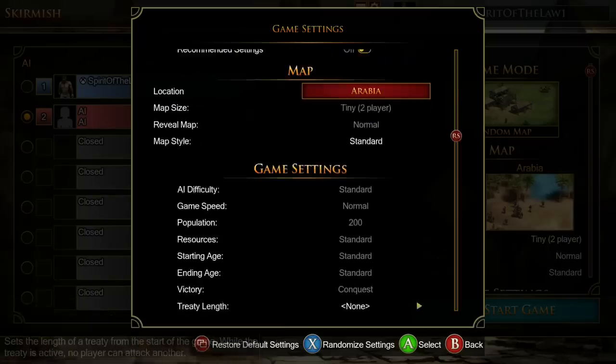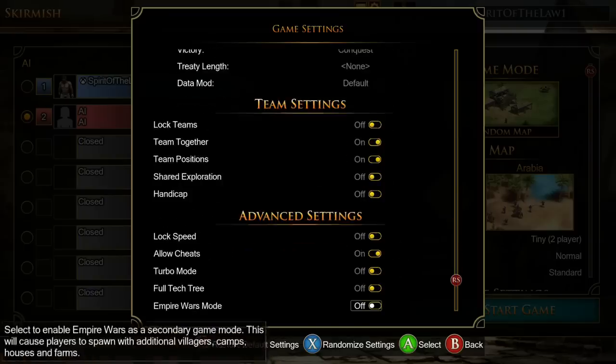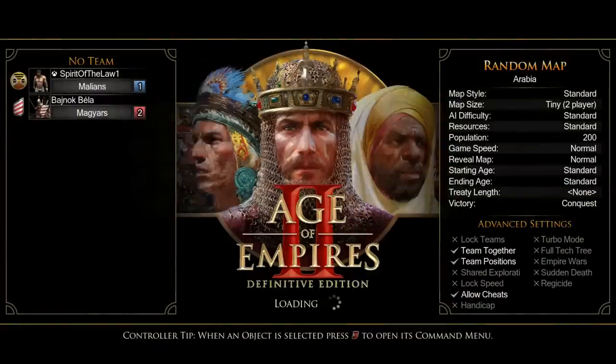I'm not really looking for a challenge here — more looking to show off and try to get used to some of these new things, because they have done a lot to make it controller-centric. Hoping for a good civ — come on Huns! Malians... okay, not what I was going for, but I mean cheaper houses and stuff, I guess.